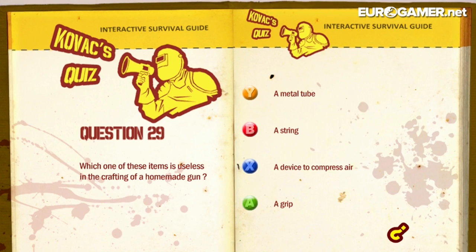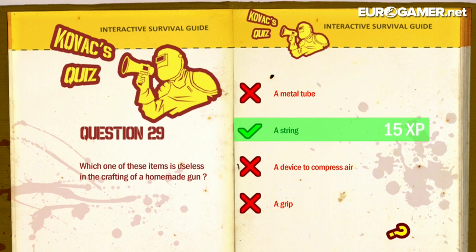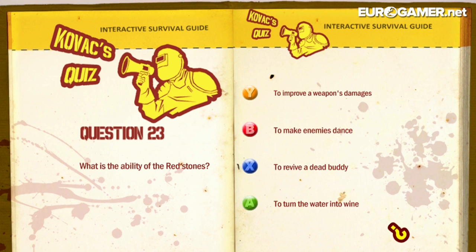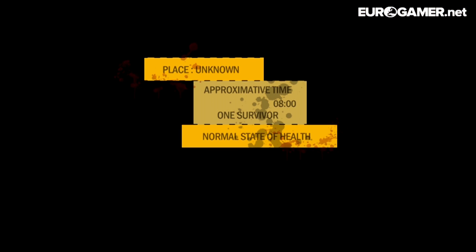You get these little interactive survival guides here. 'What of these items is useless in the crafting of a homemade gun?' — String! There we go, got 15 extra XP there, lovely stuff. 'What's the ability of the red stones?' — Revive a dead body? Oh, missed it.